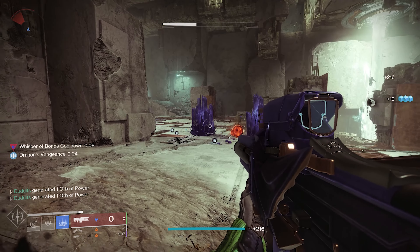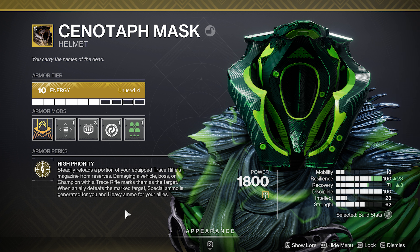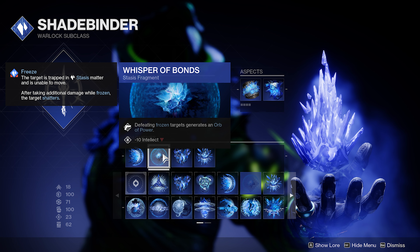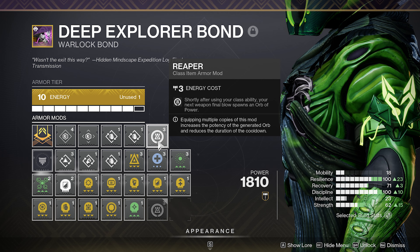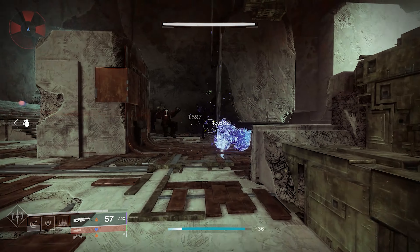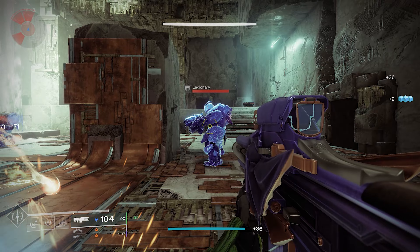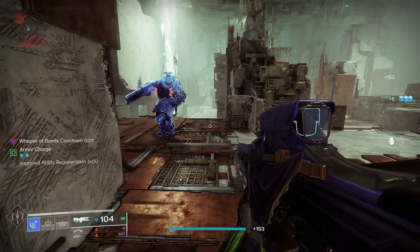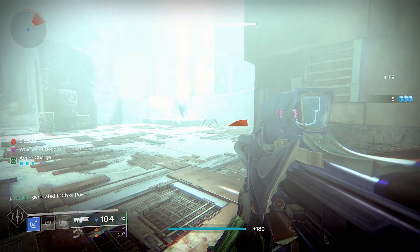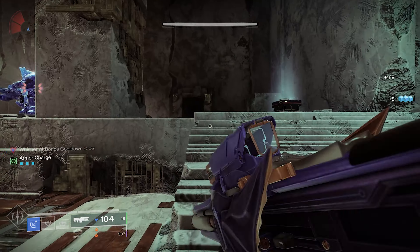Dragon's Vengeance is also on there, which has a chance to refill your magazine and get bonus handling. With Attrition Orbs, you're going to do sustained damage and create plenty of orbs. Combined with the Cenotaph Mask, you're creating special ammo for yourself and heavy ammo for your teammates, plus loads of orbs for your teammates as well. The Cenotaph Mask always reloads your Trace Rifle so you can keep applying damage and create loads of orbs — it's a really good fit.